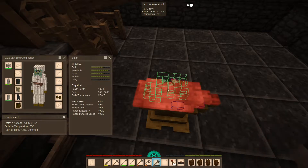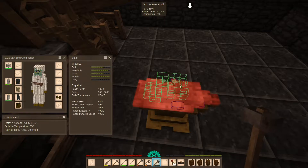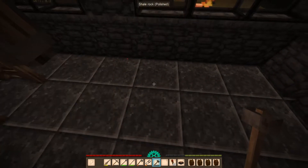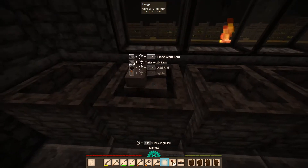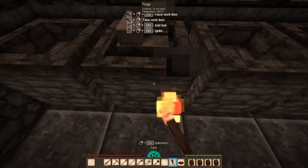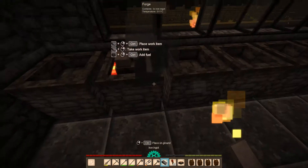Or maybe I do need another ingot. That would make it like 10 ingots just for this iron anvil. Actually, you know what, yeah, I do need another ingot. Okay, let's light this up. Let's get another ingot in there.